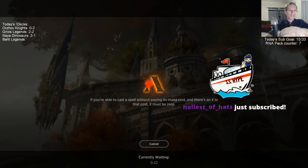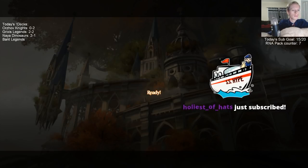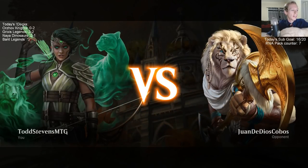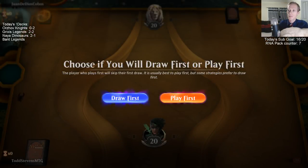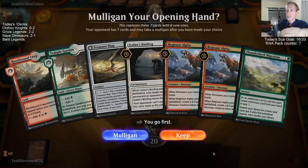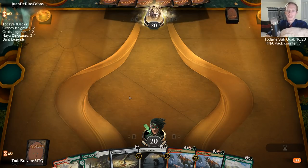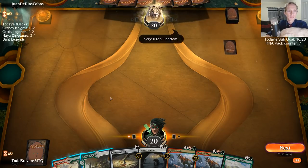The thing is Stirrings goes in so many different decks — you'd be hurting a whole lot of decks by banning Stirrings. Holiest of Hats with the sub, thank you so much! Stoneforge Mystic is certainly safe to unban, and I expect it to be unbanned at some point — I don't know if this is the time or not, but it will be unbanned at some point. Thanks Holiest.